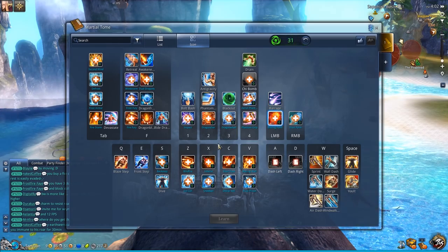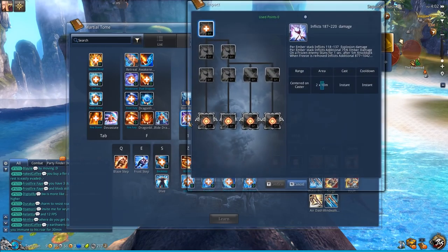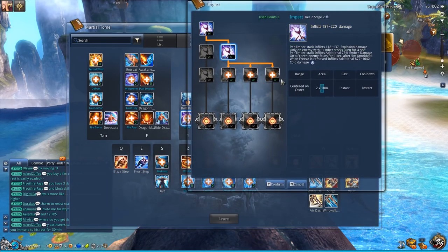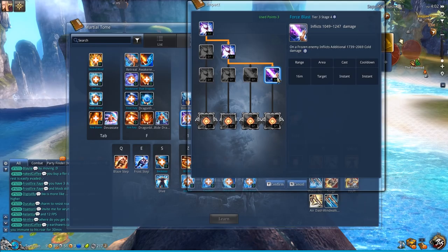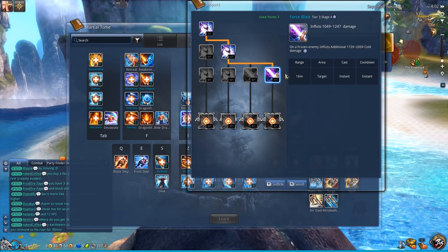I will also talk about what each skill does. The most important skill for this build is Impact on the 1 key. You really want this tier 3 stage 4 skill.